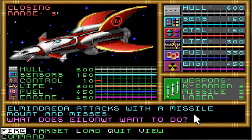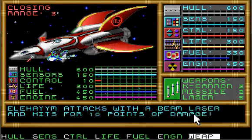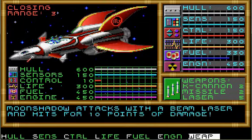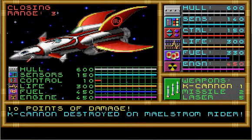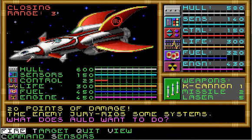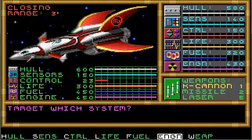Missile mount hits for 40 points. Islandway loads the K cannon. Elmandreda works on the system. The gyro cannons are destroyed on the Adder, and Moon Shadow's heavy acceleration guns are destroyed. That dealt 10 points of damage and destroyed it. One of my K cannons took damage — she only took nine points. Ouch, 20 points. Crow is going to target the weapons again.